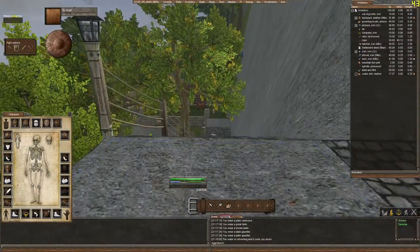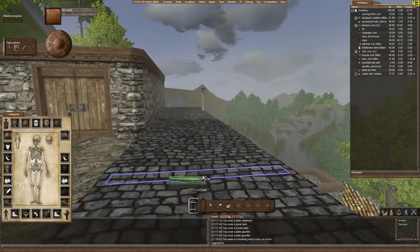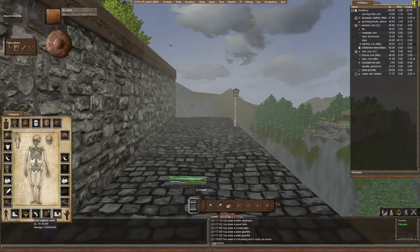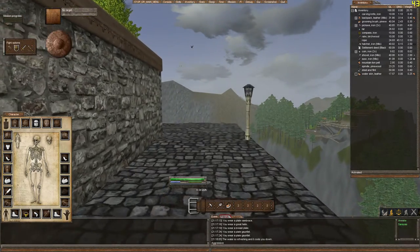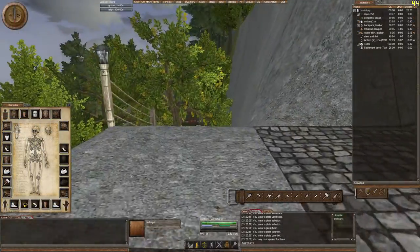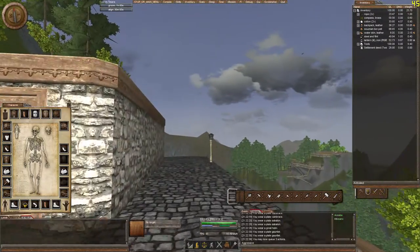Here we are on my old character Siraeus. He obviously is pretty new and has hardly any strength at all. But you can look at the speed — he's always doing 5, 6.5 or whatever, he's pretty damn slow. He has pretty much the same weight as what Milo does.